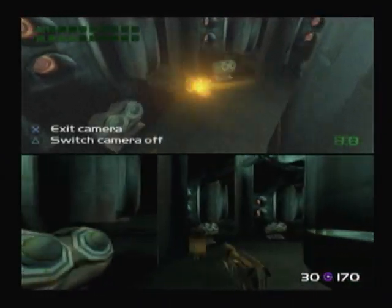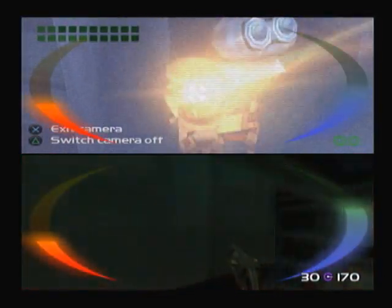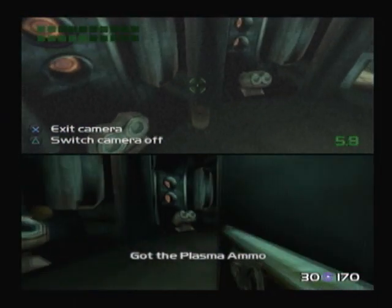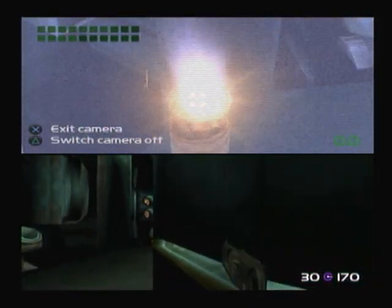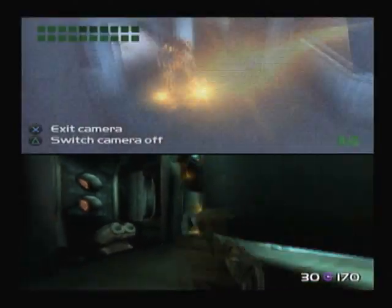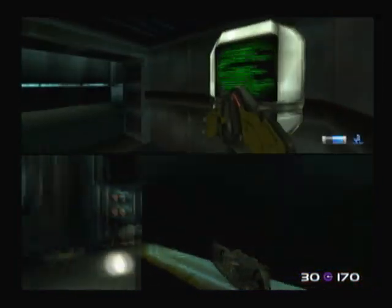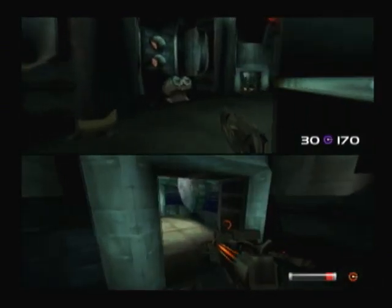What you want to do here is get your partner to go in and lure out some enemies, and you can take them out from above. And the same with the next enemy. If another enemy spawns by this door, we're going to try and take him out. This enemy is quite smart and will try to take out the security bot — and he did. We're going to take him out ourselves.